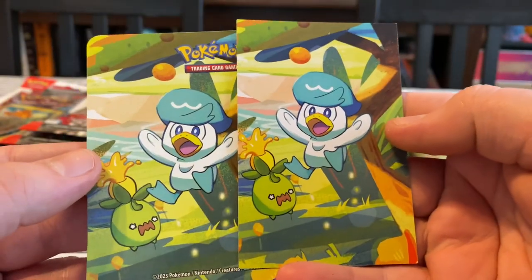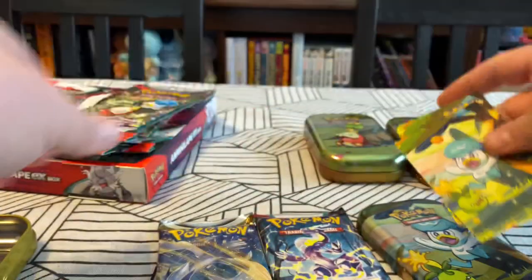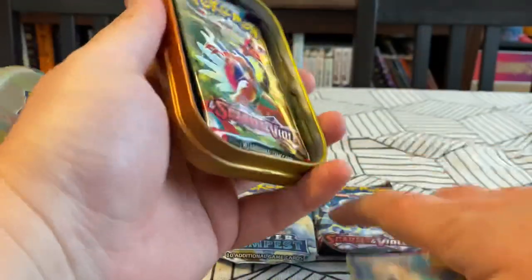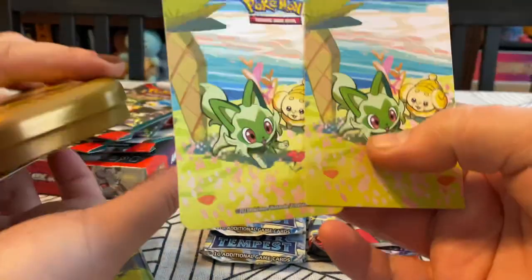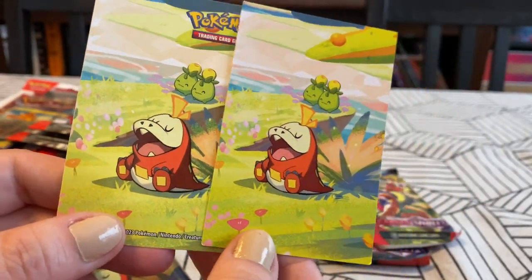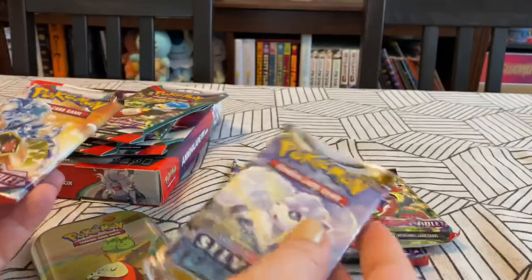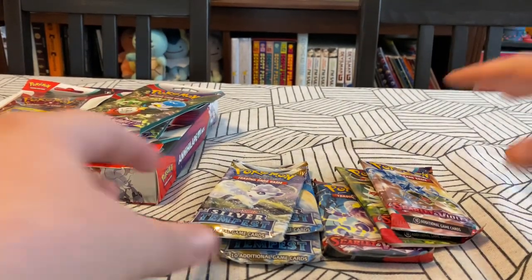Okay, we've got a Scarlet and Violet and a Silver Tempest — that's how they get you. It comes with a sticker and an art card. You can read a little bit more about Quaxley. If you have anxiety and you don't like putting your stickers on things, it's too much of a commitment. We've also got this cute Sprigattito with Fido. I don't know why they keep making these tins but they must sell okay, you know. They're cute, I like the package.